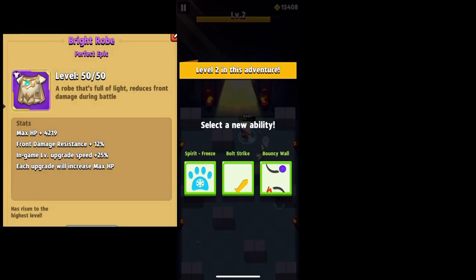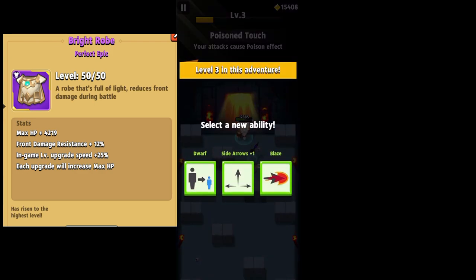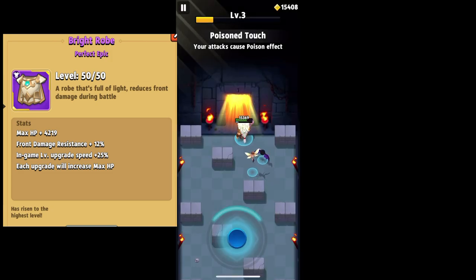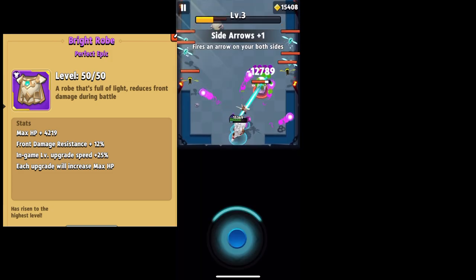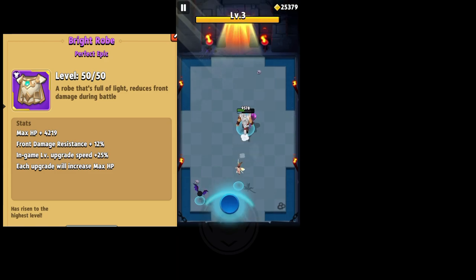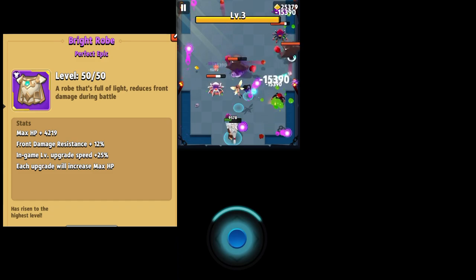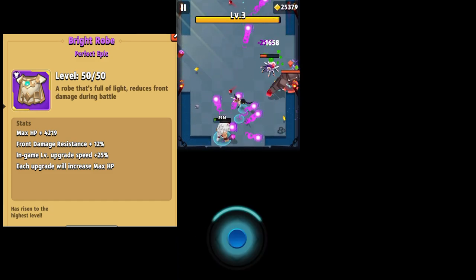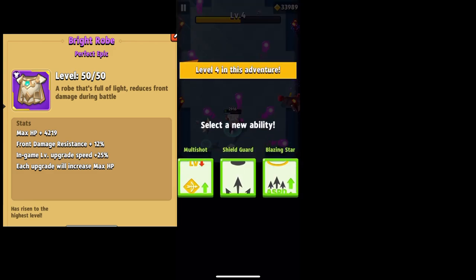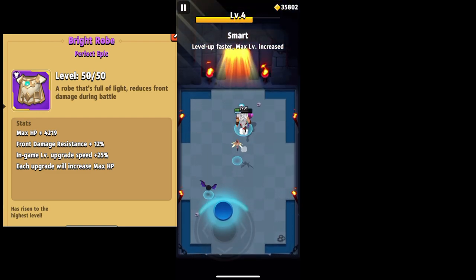So first we're going to be talking about the bright robe. At Perfect Epic level 50, we're getting an additional 4,219 health on it. Compare that to one of the four original armors like the void robe — we're only getting about 250 and change for additional health out of that item. The next stat is one that people really seem to like: front damage resistance plus 12%. So most attacks hitting you from the front will be reduced by 12% — if you get hit for a thousand damage you're only taking 880.